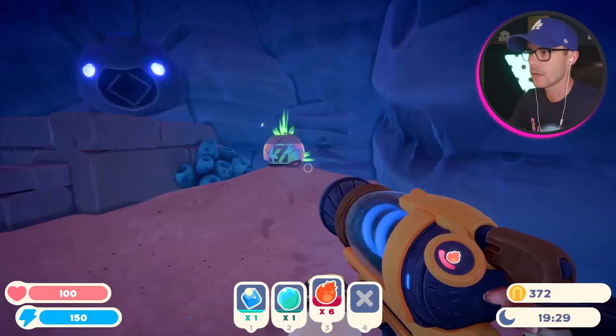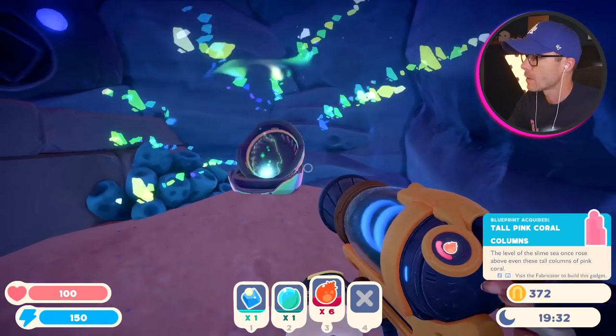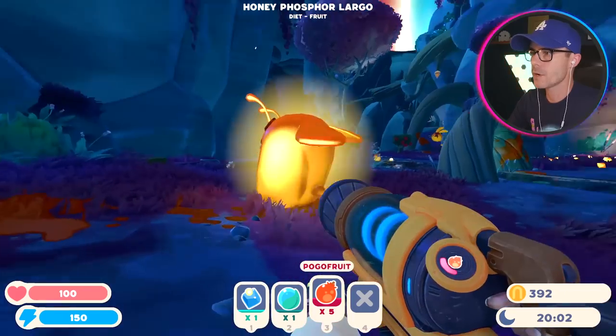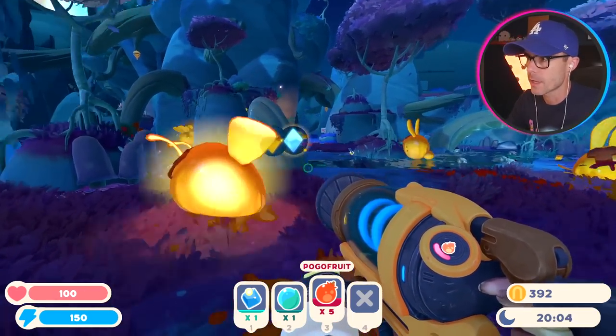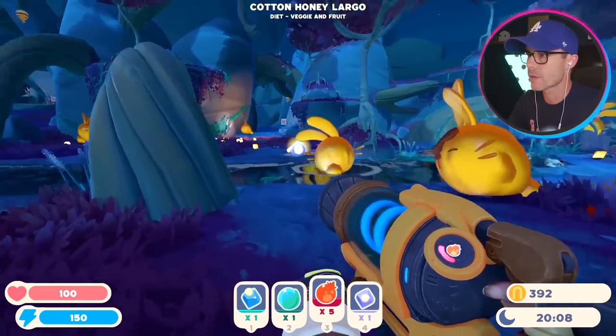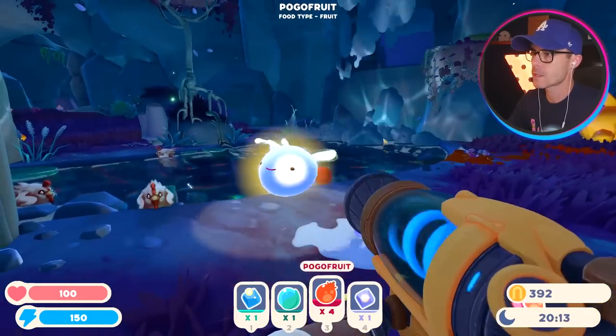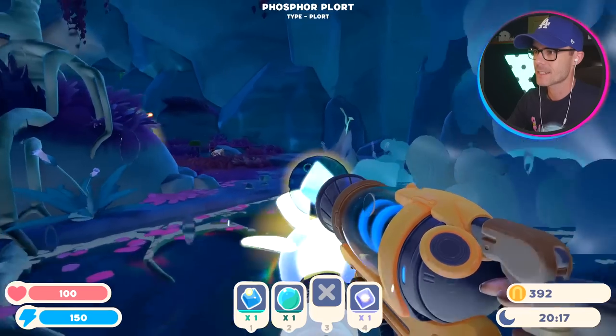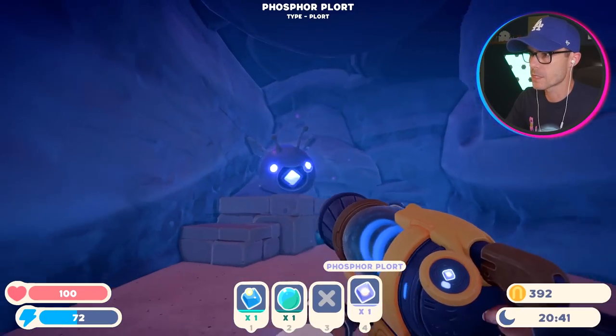We need phosphorplorts. We've got a treasure pod. Tall pink coral columns. Hey there dude, eat that — I need your phosphorplort. Thank you very much. The honey phosphorlagos look really good. There's one — eat that, eat that! Let's open up this one. What does that do?